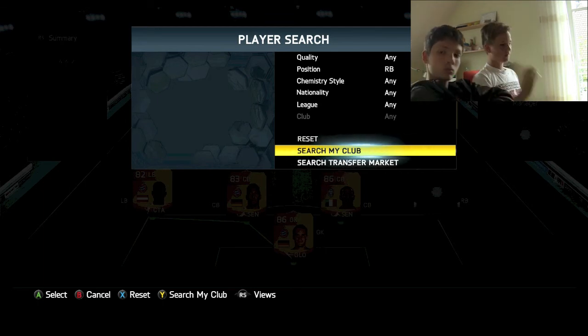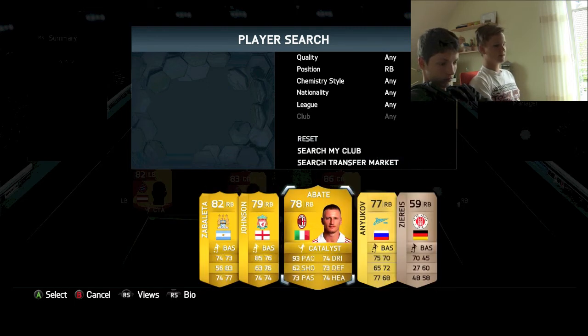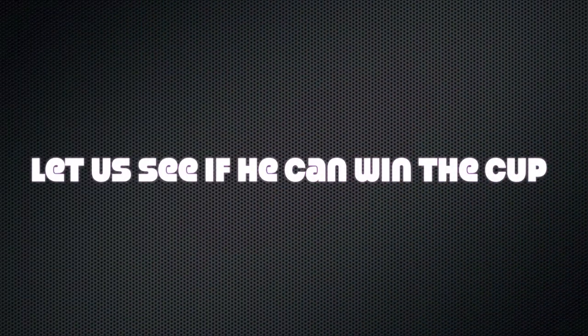For a right back I'm going to go with Abate. Generally I had the choice between Abate and Maikon, but Abate has the better link — it's not just about pace, he's really strong. I couldn't put Maikon in there because Chiellini wouldn't have got full chemistry. So I took Abate, and that's my squad, and I'm going to try to win the gold cup.